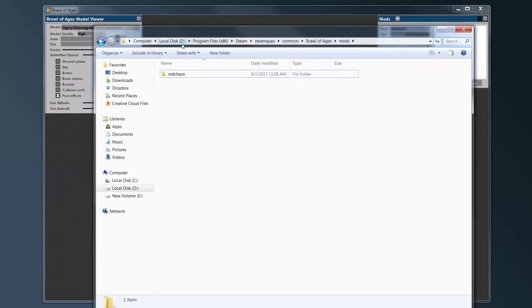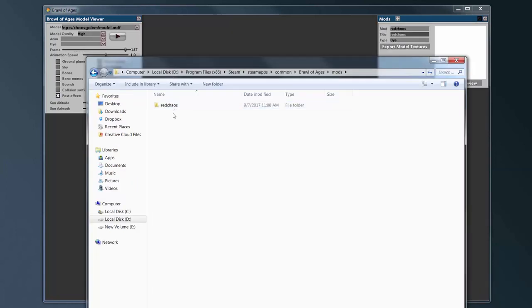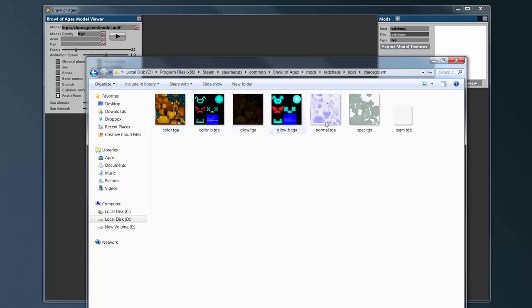Once that's finished, you can browse to your Program Files, Steam, Steam Maps, Common, Brawl of Ages, Mods folder. There'll be a folder there with the name of the mod you just created. Go into there and you'll start to see the directory structure of the game. Here's all the files.